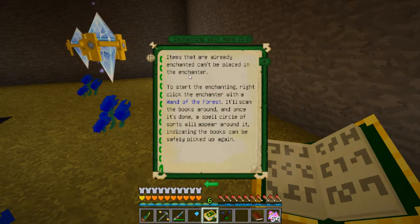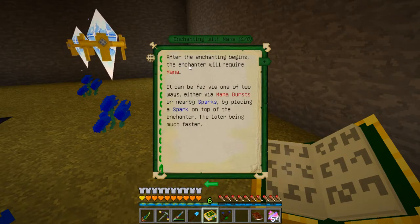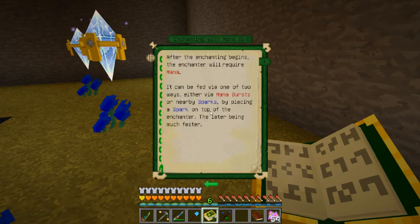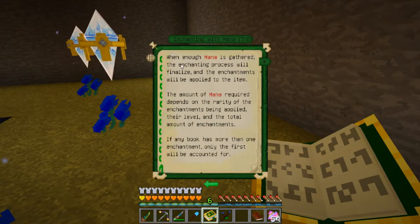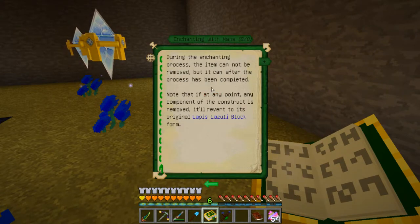After the construct is done, right-click the lapis block with the wand of the forest and the enchanter should form. To utilize the enchanter, place the item to be enchanted in the enchanter via right-click, and drop enchanted books inside the circle around it. Items that are already enchanted can't be placed in the enchanter. To start enchanting, right-click the enchanter with the wand of the forest. It will scan the books, and once done, a spell circle will appear indicating the books can be safely picked up. The enchanter will then require mana — fed via mana bursts or nearby sparks, the latter being much faster. When enough mana is gathered, the enchantments will be applied. The mana required depends on the rarity, level, and total number of enchantments.